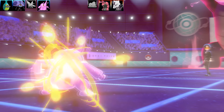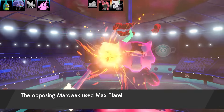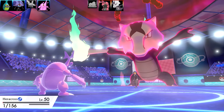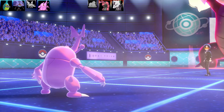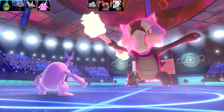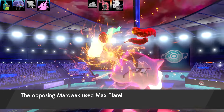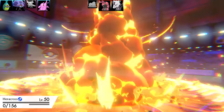I swap in Heracross to stall the remaining Dynamax turns with Endure - a smart play, plus I deal two more rounds of Life Orb recoil damage to Marowak. But will that be enough to faint it? I'm miles away from even having a chance. At least I can stall for a bit of damage and eventually get rid of the sun that's boosting Marowak's Fire moves. Tried for a double or triple Endure but it didn't work - bye bye Heracross.